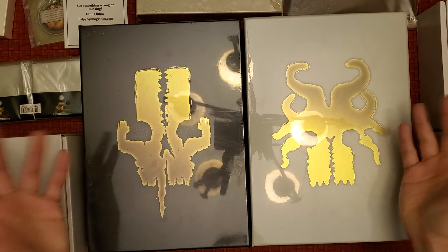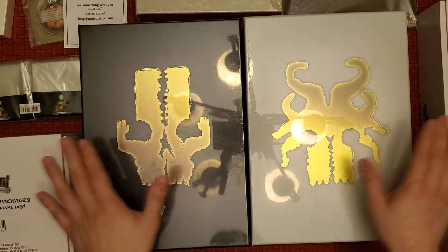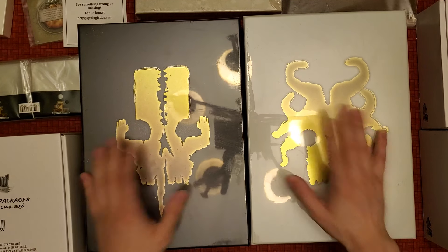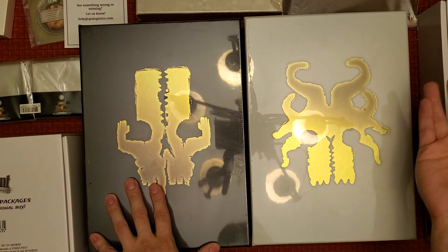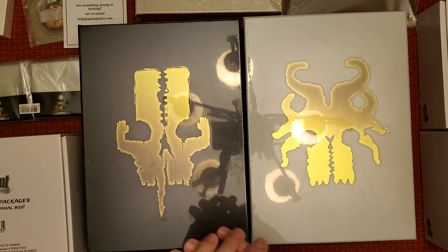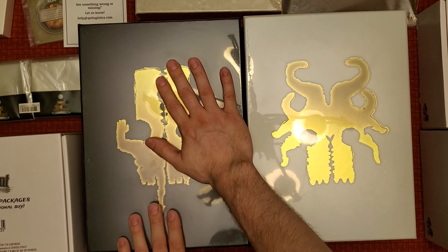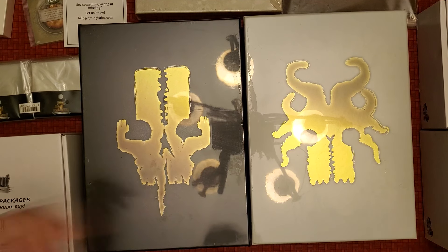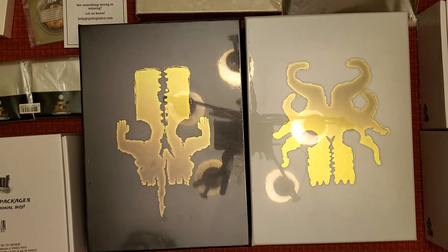Hey guys, welcome to Crow's Unboxing. This is basically the Kickstarter for The Seventh Continent — this is a full pledge plus adding all the add-ons to this game, so the value was actually pretty pricey. It cost me $395, almost a $400 value. I told them to just send it all together once it's all completed, so this is basically the Wave 2 Kickstarter for The Seventh Continent. I'm going to unbox it all for you guys right here and show you everything you get with all the add-ons.